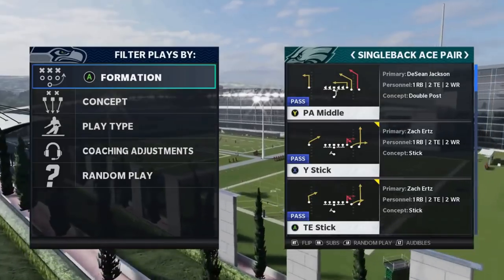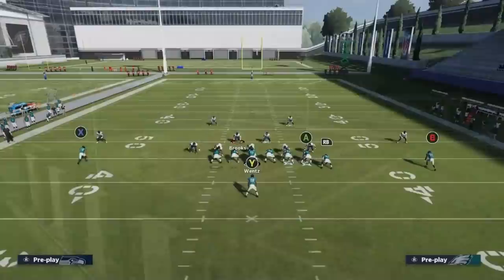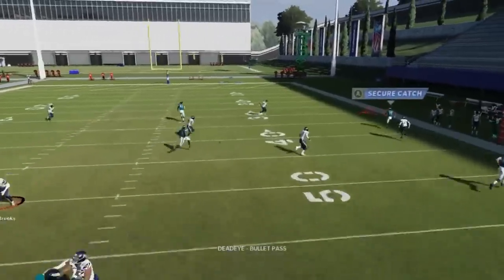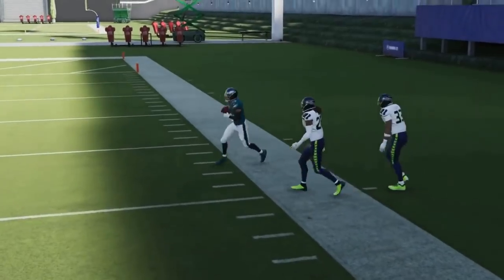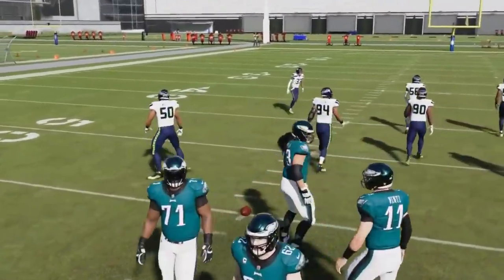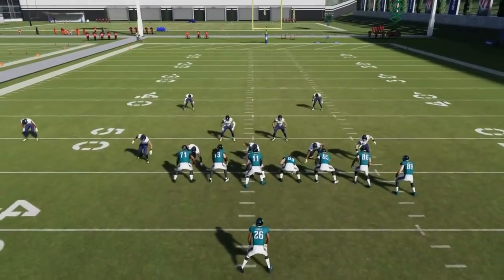Next up, we got the Y Stick. Just put the A route on a streak and the B route will beat the cover two safety outside the second it gets past the cornerback. It's typically just a bullet and a pass lead away from the free safety — it's all about timing. If you do it from the open side of the field, you're going to have more separation from the safety, but this isn't the type of play that can hit a home run against a cover two.